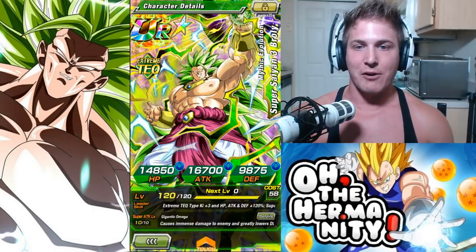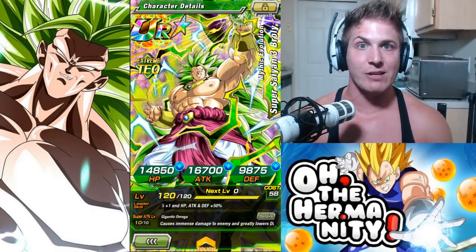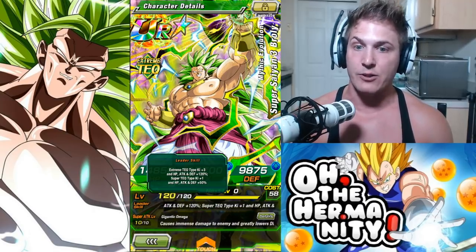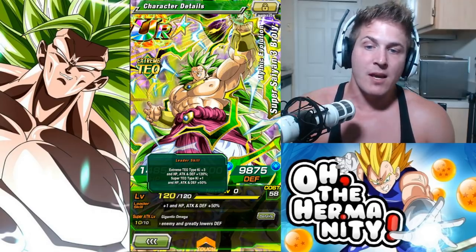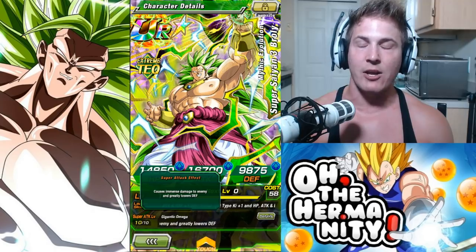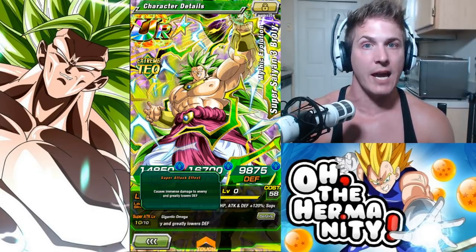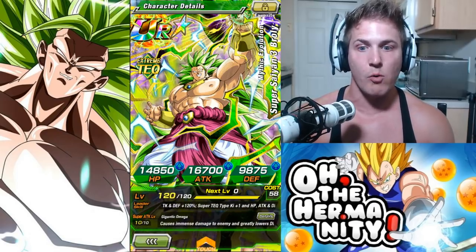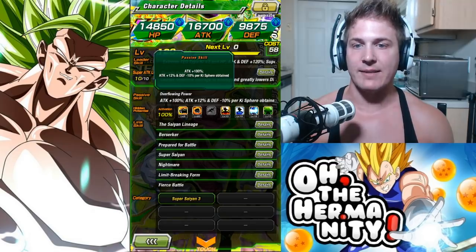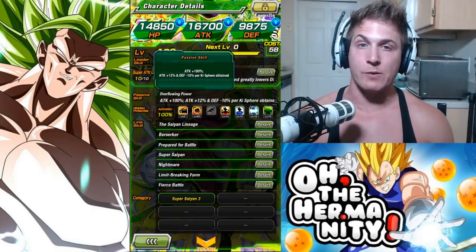This is mythic evolution Super Saiyan 3 Broly and he is actually your extreme tech leader for an extreme tech team. His leader skill gives extreme tech type Ki plus three and HP, attack, and defense plus 120%. You can use him on a super tech team as well, but it's only Ki plus one and HP, attack, and defense plus 50%. His super attack causes immense damage to the enemy and greatly lowers defense. His passive skill gives attack plus 100%, then attack plus 12% and defense minus 10% per Ki sphere obtained.